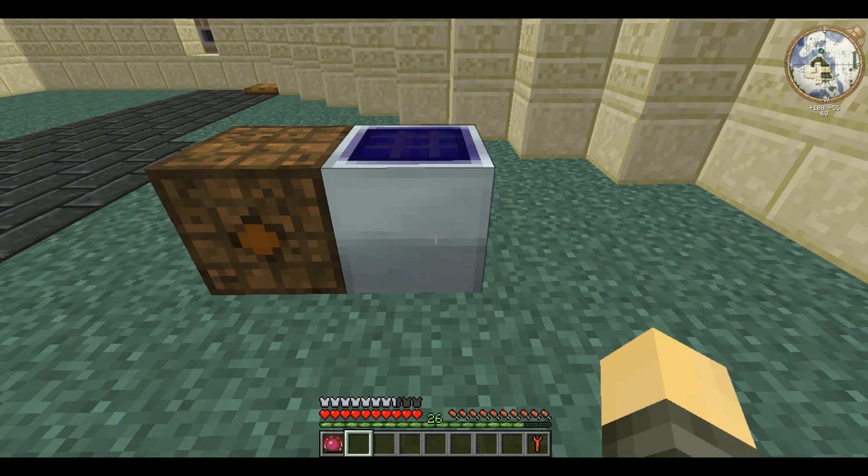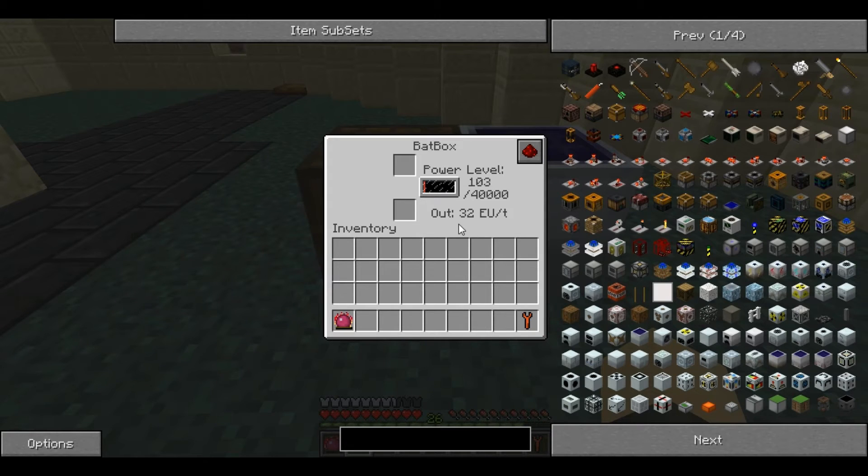You place it, and as you can see, it generates EU — it generates one EU per tick. As there are about 20 ticks per second, that's about 20 EU per second.